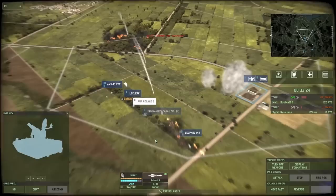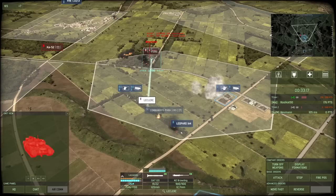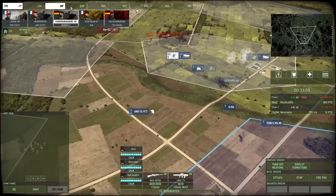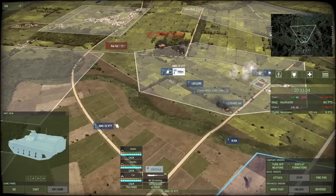A MiG-21BIS comes in and this one is definitely going to try and take down the Leopard. It succeeds — it gets a Leopard — but pays for that by crashing into the ground. And look who's back: it's the Ka-52, and the T-72BU. He skillfully smokes off my HGM over on the right side of the screen, so I cannot actually get a side shot on that T-72BU.